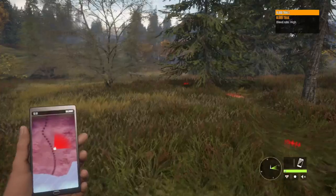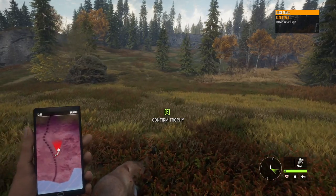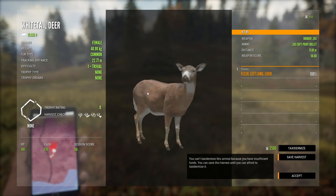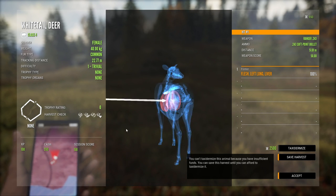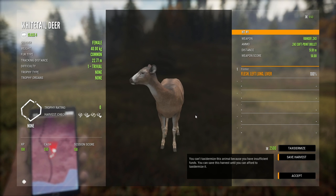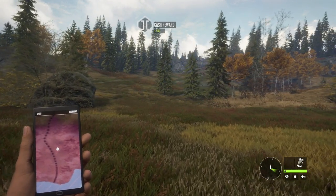I also have the mission system off, so that's going to have fewer subtitles on the bottom of the screen. Missions do help you — I recommend having the missions on — but just for the sake of this playthrough, those are off. That is our tutorial whitetail doe, and you can see I aimed right there behind the shoulder. We're going to talk about shot placement a whole lot in just a little bit. That is the tutorial done, and now we can move on with what to do when you're starting out in Call of the Wild.